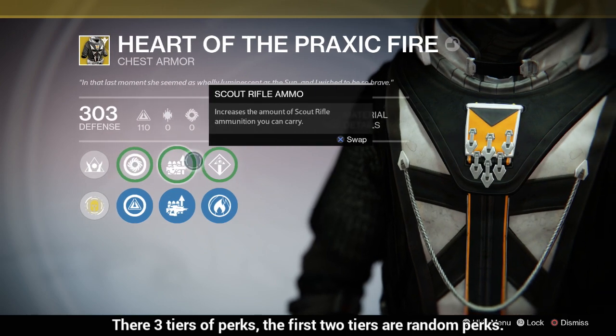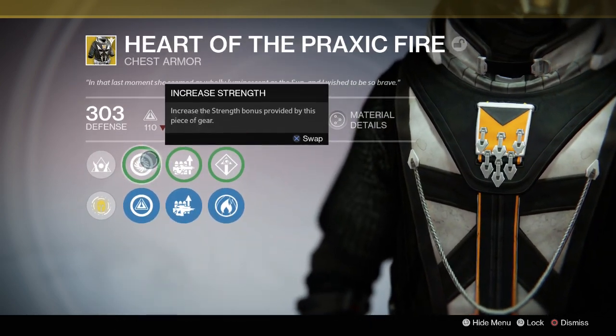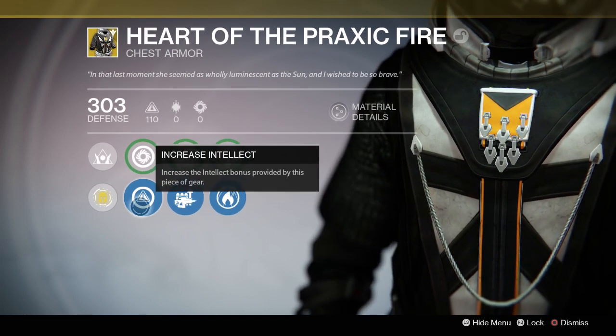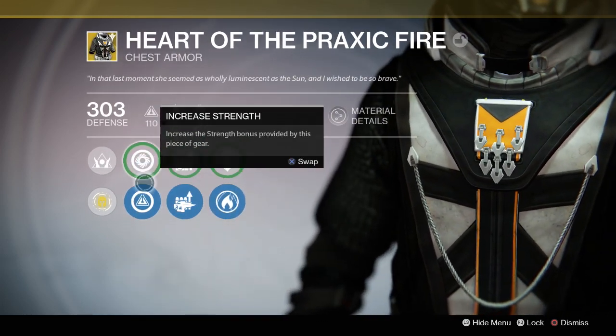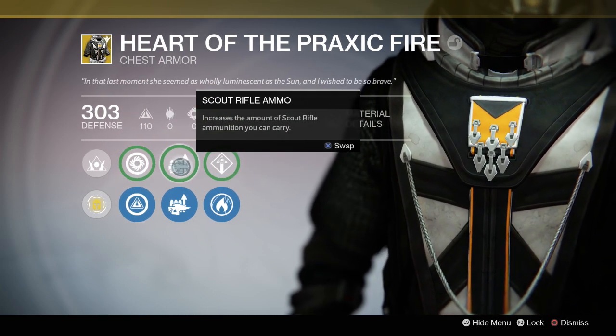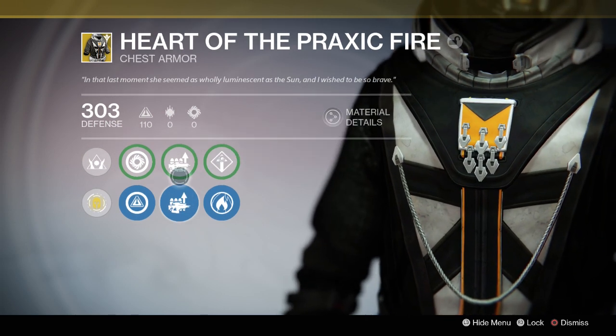There are also 3 tiers of other perks you can choose from, and 2 of those tiers are random. The first tier gives you the option to increase Strength, Discipline, or Intellect — as you can see on screen right now, I got the option to choose from Intellect or Strength. The second tier gives you the option to increase the amount of ammunition you can hold for all kinds of weapons; as you can see, I got Scout Rifles and Fusion Rifles.